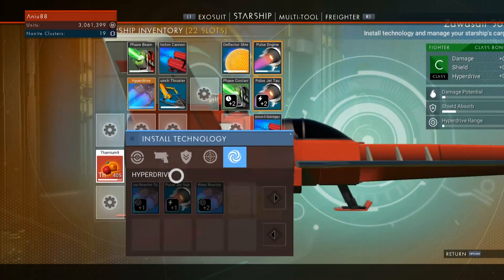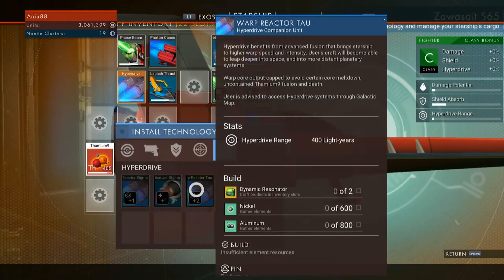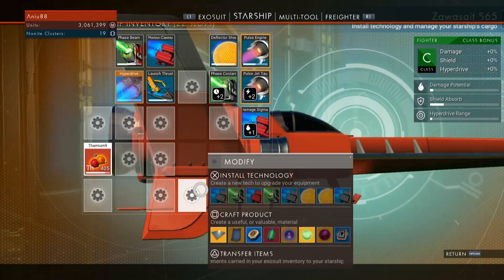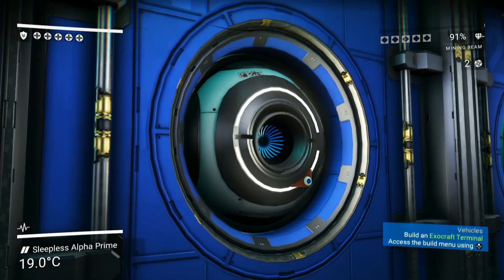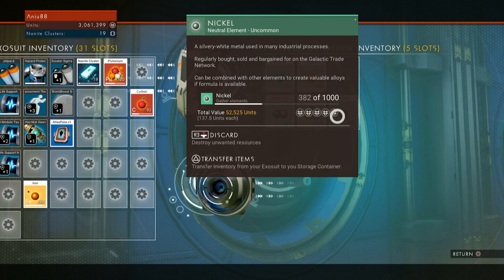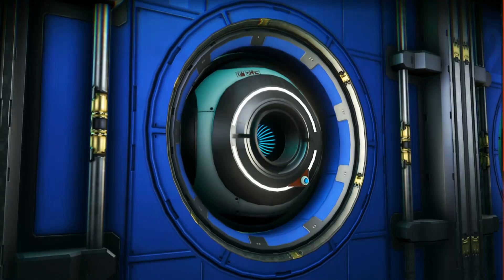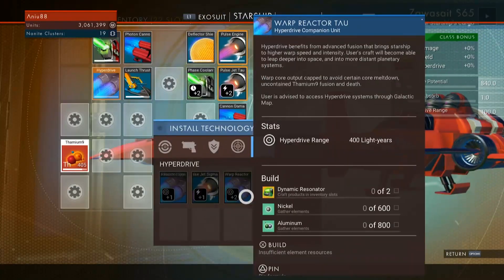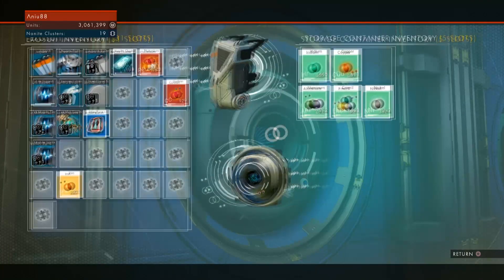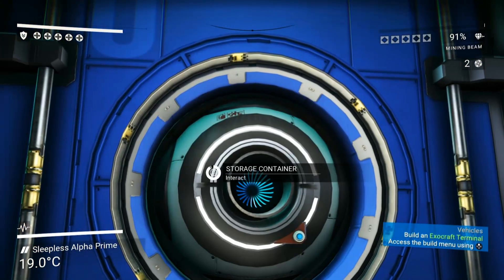Warp reactor tau and warp reactor sigma - 200 lightyear range and 400 lightyear range. So I need 600 nickel, 800 aluminum, and two dynamic resonators. I know I have one dynamic resonator. I think I have 200 nickel there. Numbers... math... Nickel is 600, aluminum is 800. Okay, so I have not enough of either. So that's something we'll need to look into.